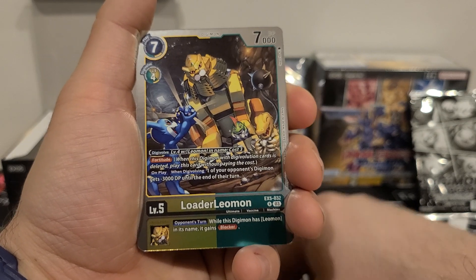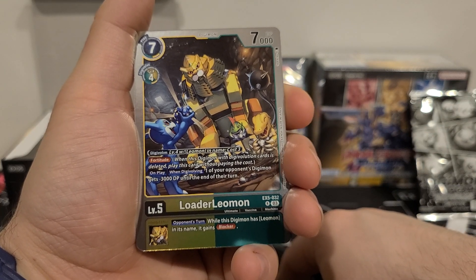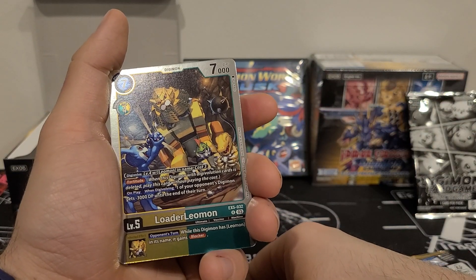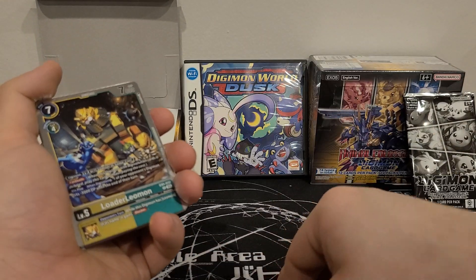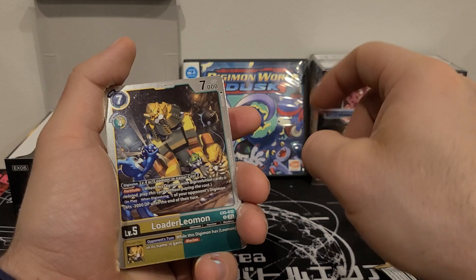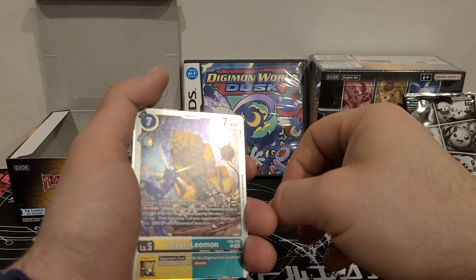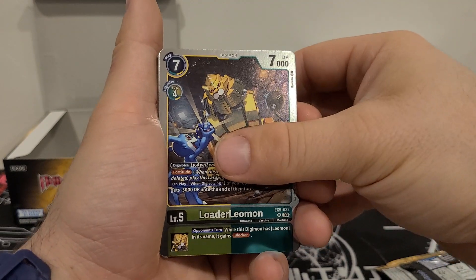On play or when Digivolving, one of your opponent's Digimon gets minus 3,000 DP until the end of their turn. Inherited effect — opponent's turn, while this Digimon has Leomon in the name, it gains blocker. I like this one because you Digivolve, your opponent's Digimon loses 3,000 DP, you swing into something, this one gets deleted, goes to the trash, comes back without anything underneath it, then another Digimon loses another 3,000 DP. You could Digivolve on top of it, pass to the opponent — it's now got blocker if it's a Leomon and that Digimon may have minus 6,000 DP. That would probably stop them from attacking. There's a lot of combo potential that I see with this one — I like it.